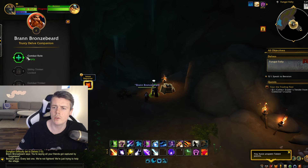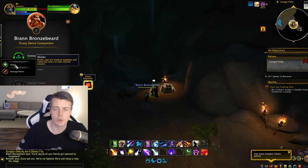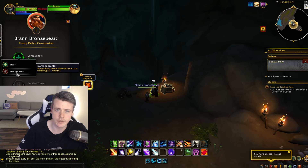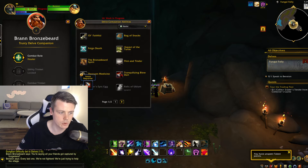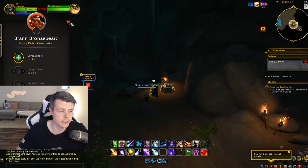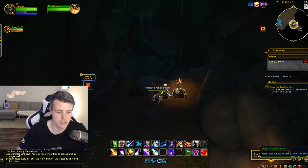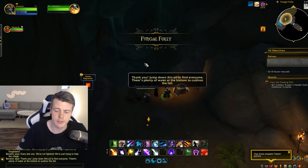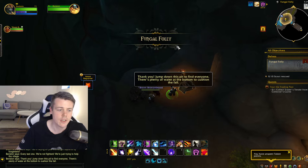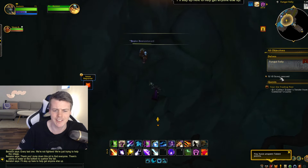You can talk to this NPC to start the delve. You can also choose the role for Brann Bronzebeard — you can choose if you want him to heal or deal damage. I'm going to tell him to heal. You can also take a look at the abilities that he does. Pretty sweet — you can go into this as a healer, tank, or DPS. Once you've chosen, you start the delve by taking the quest; the objective here is to save 10 scouts.